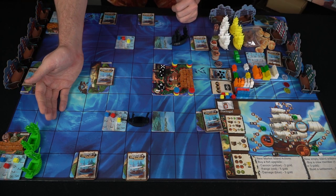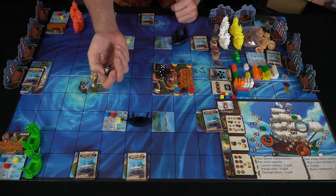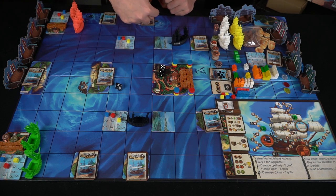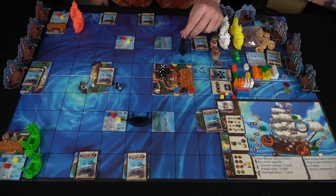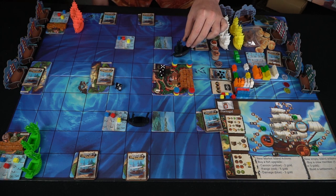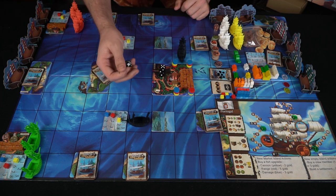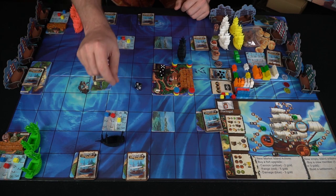We take one of the dice and roll it starting with the main pirate ship. We rolled south, so in this case he's going to go this way. Pirate movement is only one space regardless of direction. The next pirate rolls south-west and would go over here.